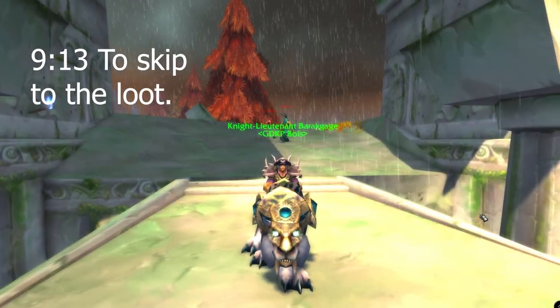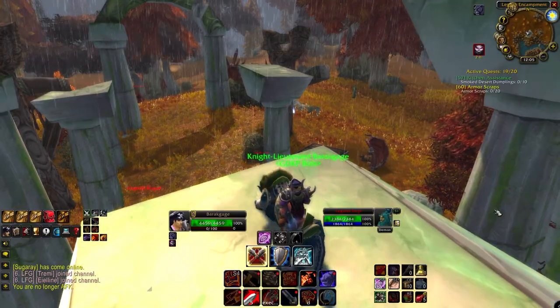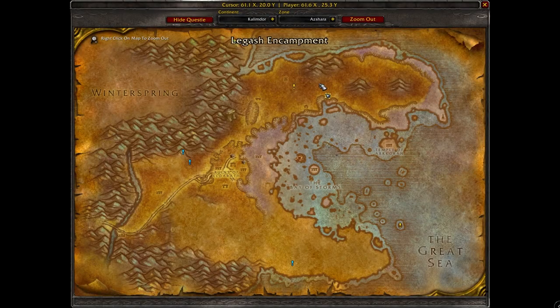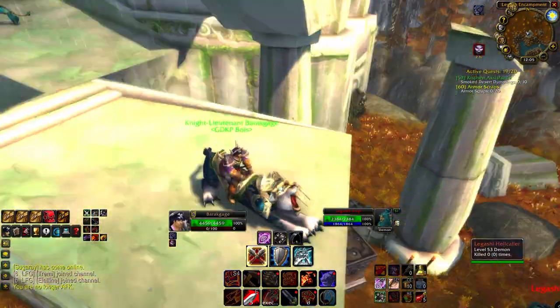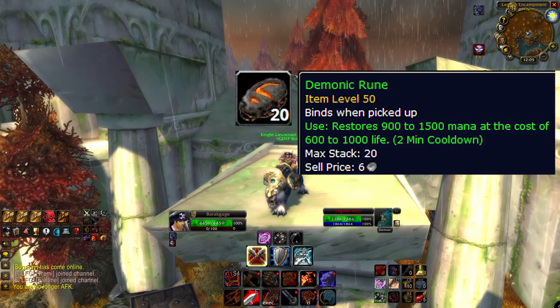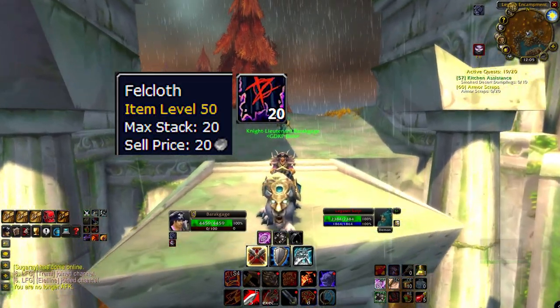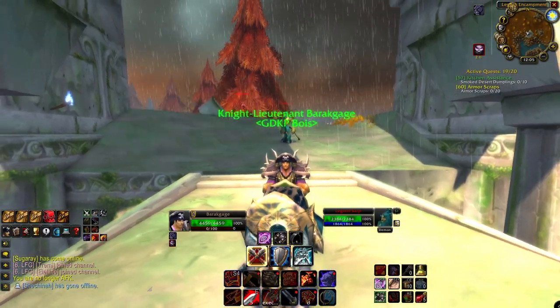The Satyrs in Azshara have been recommended a lot for this series, and it's probably because they have a really nice loot table. Up here in northern Azshara you'll find these Lagashi Satyrs, Rogues, and Hellcallers. All of them have a chance to drop Demonic Runes, which are needed by a lot of healers and certain classes to craft things, and they all also drop Felcloth, which is a very useful reagent and will sell on your server very well.